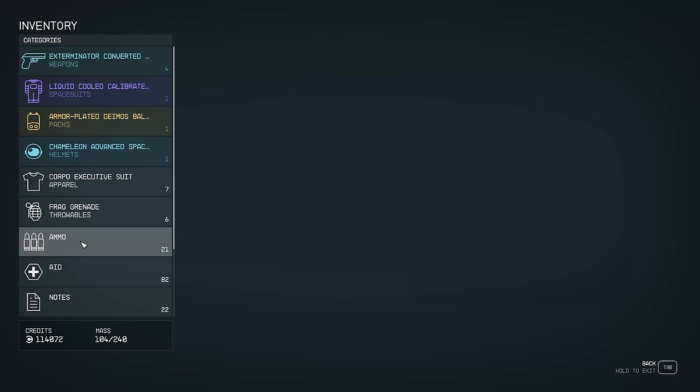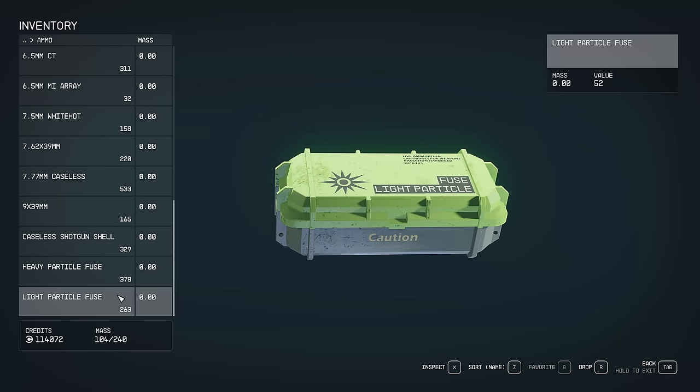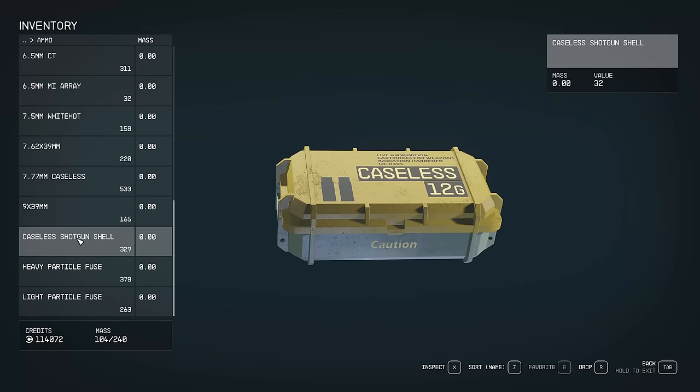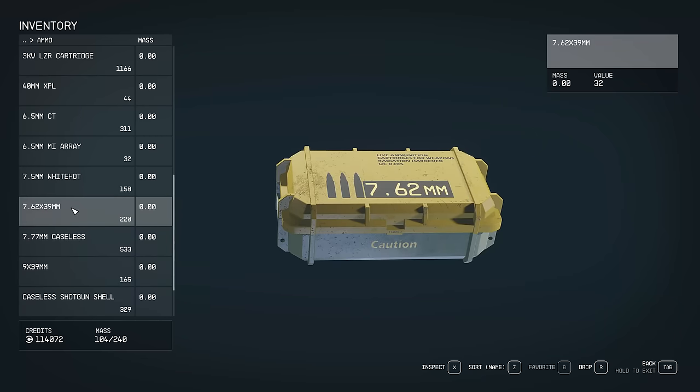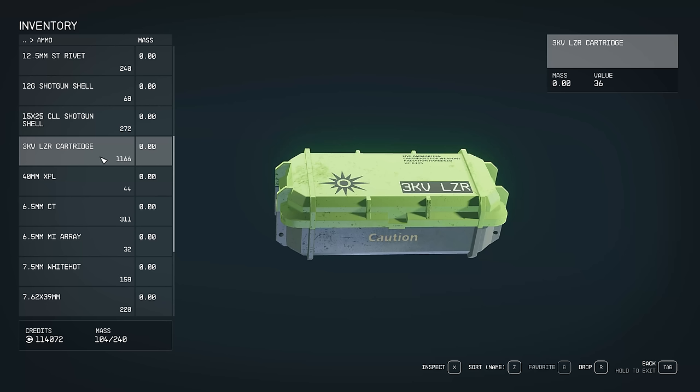One nice thing: your ammo literally weighs nothing. However many bullets, shells, fuses, rounds, or cartridges you're carrying — they have no mass. So all the exploring you do, whether it's an abandoned mine or a bunker or a chest you open, if there's any point you can pick up ammo, do it. I have a thousand laser rounds and it hurts me in no way. Pick up ammo everywhere — even if you don't have a gun that uses it.